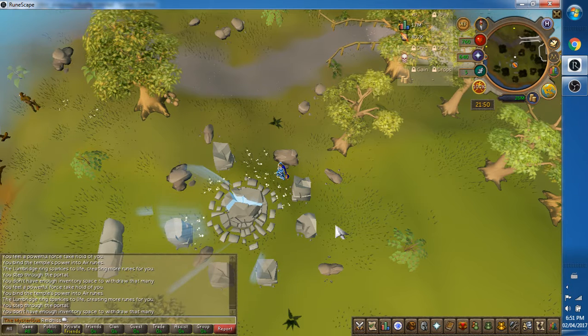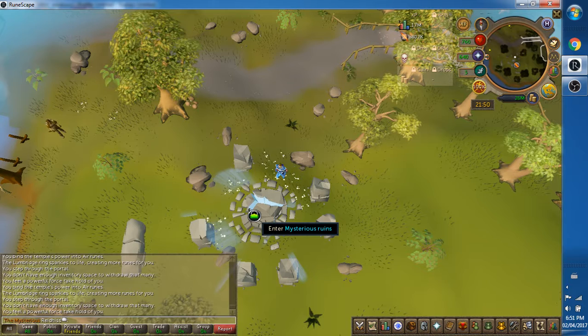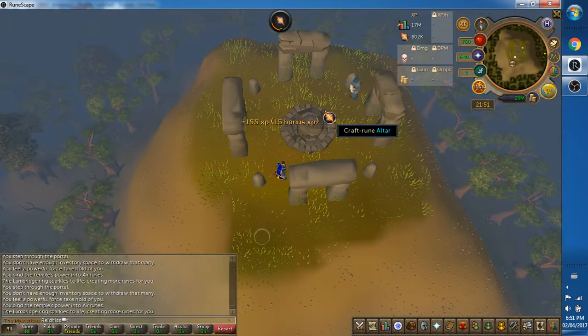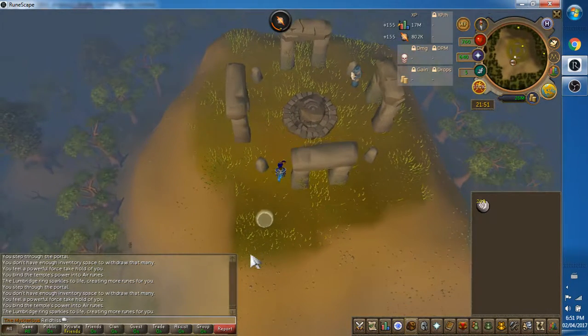Right now I'm standing outside of the air runecrafting altar. Just going to click on that and go on in, I'm all equipped. I'm wearing a tiara, so I'm a princess right now. Turned all those wonderful rune essence into air runes.